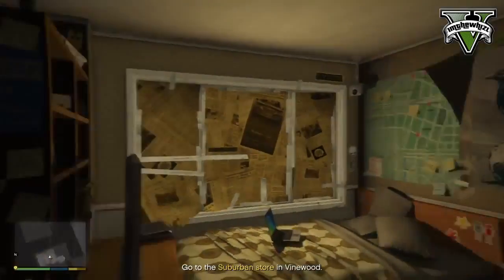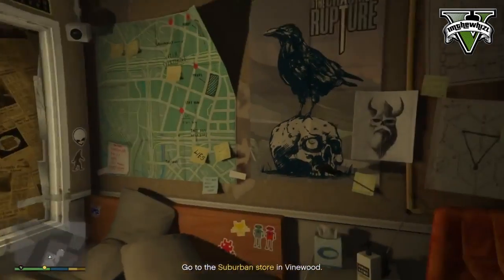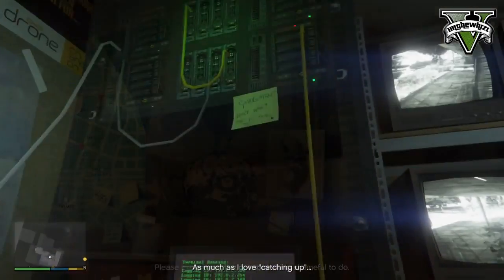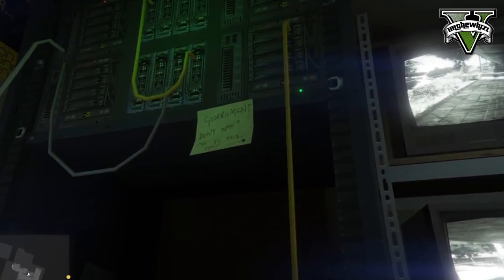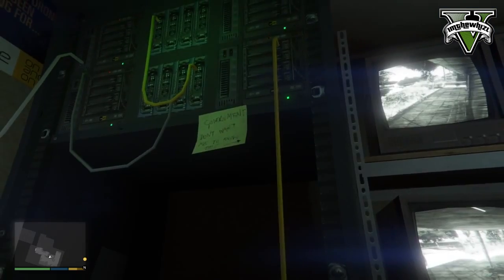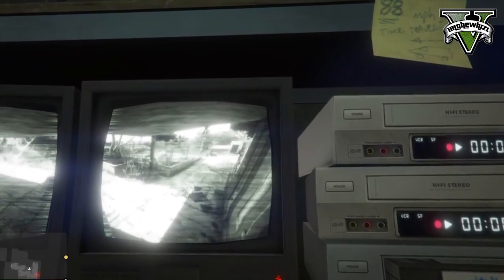I found mind-blowing stuff today in this room. We have found these two letters that are going to change our lives. The first letter says 'government don't want me to know this.' There is some crazy stuff going on here, and there is an arrow pointed to the right leading to the second letter.